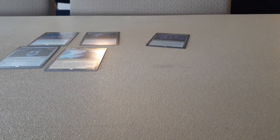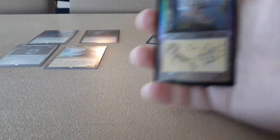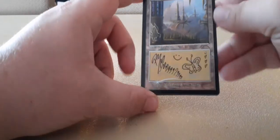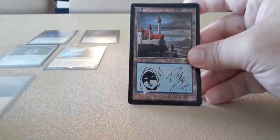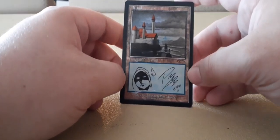So these are the lands. Basically what he did is he drew on these — he took art from his favorite lands and drew on them. So this is the plains. He chose one — I don't remember what set this is from, but it looks really cool. He drew a butterfly and him with a bunch of hearts. Next is island. He drew Jace. It's like one of the old retro-looking islands. He basically chose old lands.